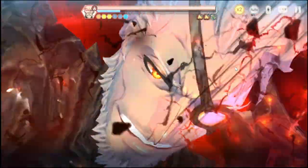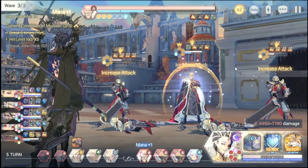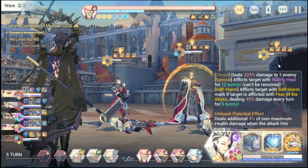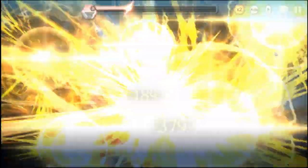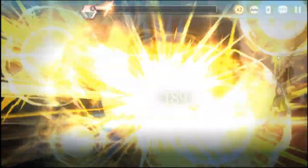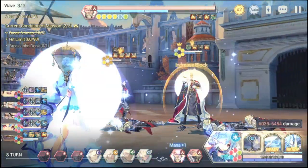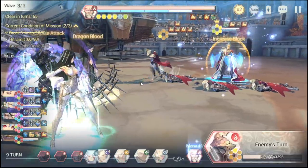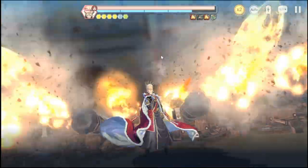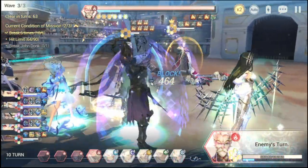I like Schmidt because of the AOE to break guardian stones - Garf only hits the back, so preference goes to Schmidt here. We're at 60. We're going to kill one more and save the other so that he won't revive everyone. We're down to one ally remaining. Breaking John Donk now. We're at hit limit 61 - still good. AOE hits and we're at 64 - still good. He's broken.